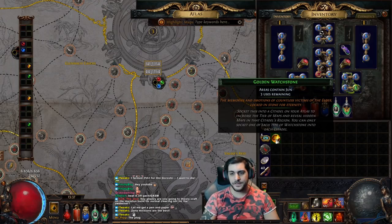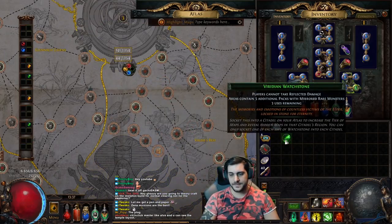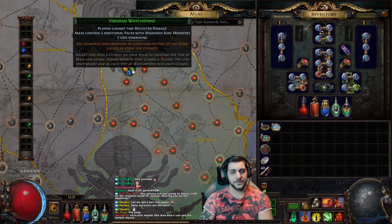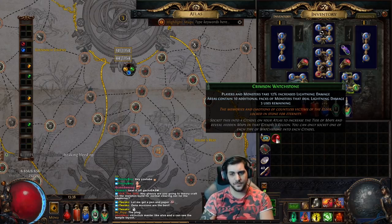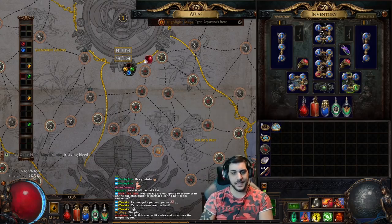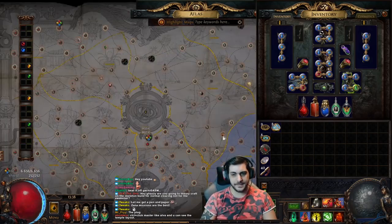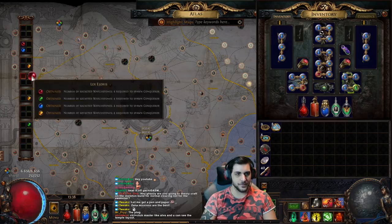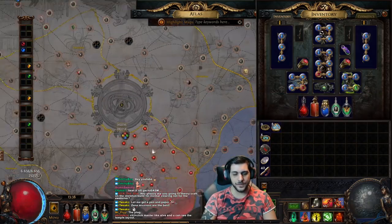Then you have the bigger ones like the prime sextant — for example, area contains Jun encounters, so now we'll have betrayal encounters on all of these maps, which is really nice. And then the awakened sextants — in this case I got players cannot take reflected damage, and the area contains five additional packs with mirrored rare monsters with increased pack size and quantity, which is really good. You can use the sextants as you wish, and remember the modifier follows that specific watch stone wherever you move it.